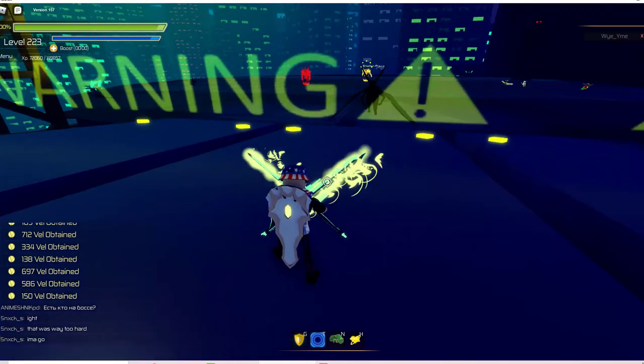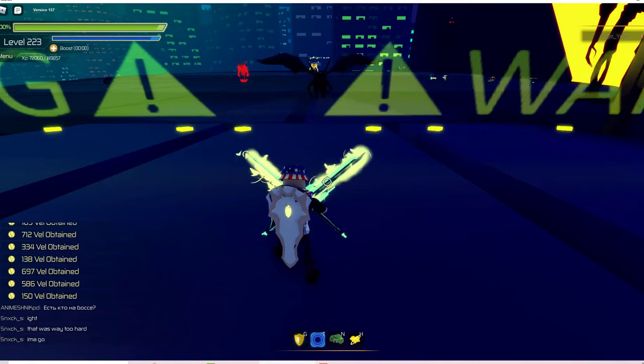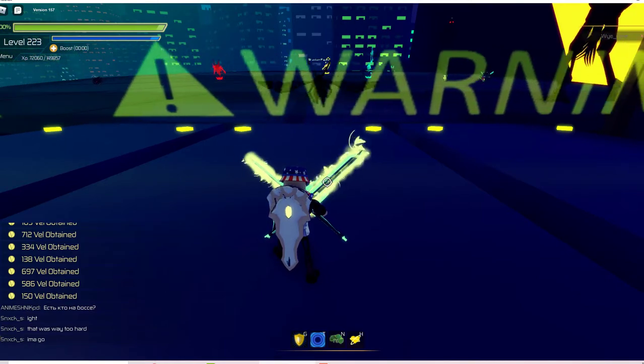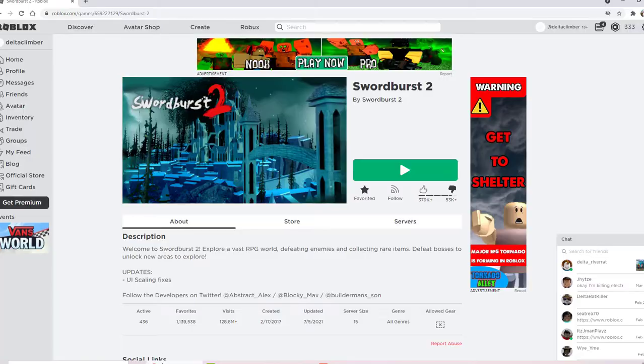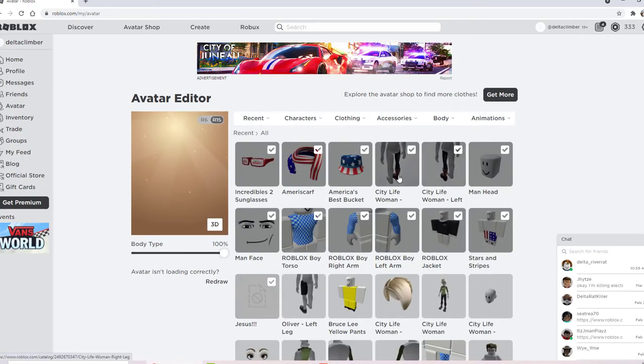First of all, you will need to go to your Roblox account. Go to your avatar, and you need to put on special legs. Here's my Roblox account. Go to the avatar, and the special legs are City Life Woman legs — that's the ones that I put on.